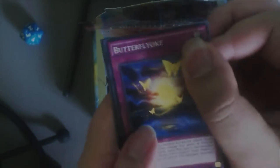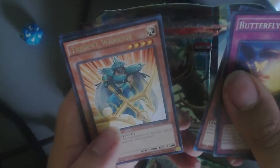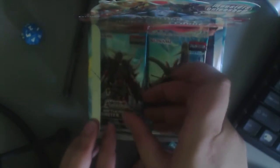Gonna have a lot of garbage, that's for sure. Next we have Butterfly Yolk, Dark Blade, Disc Blade Rider, some Trident Dude I can't read the name, Swap Mirror, and Jerry Bean Man. Of course we gotta get as many Jerry Beans Man as possible.